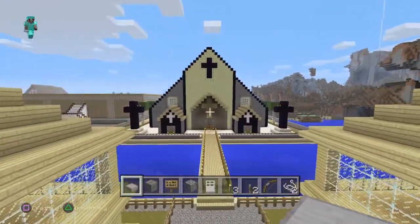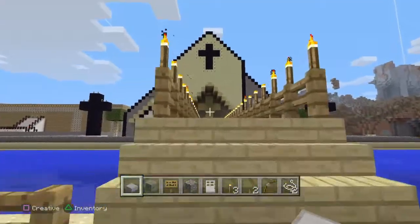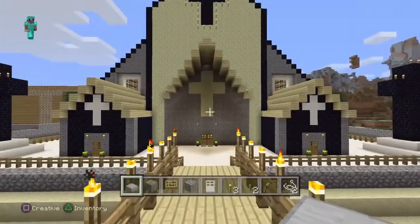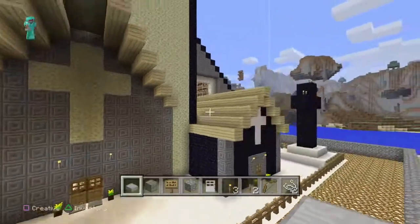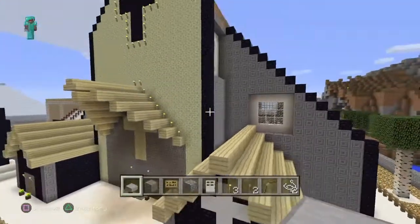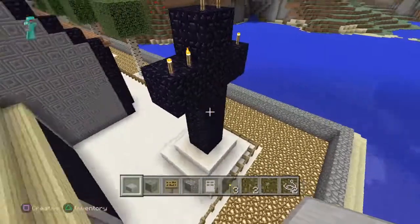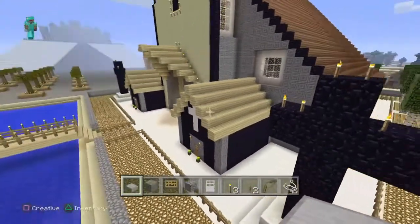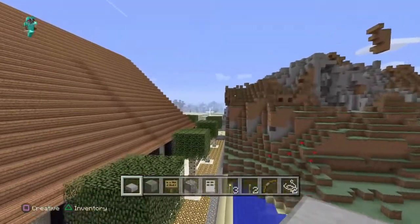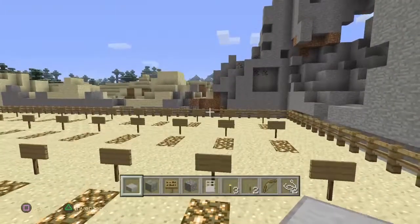I'm giving you a quick tour of the church that I built recently. It's basically a church with confession boxes either side. There's a graveyard at the back with a few trees around the edges for decoration. Here's the graveyard — quite a few graves there.